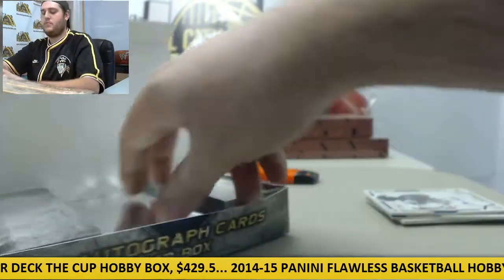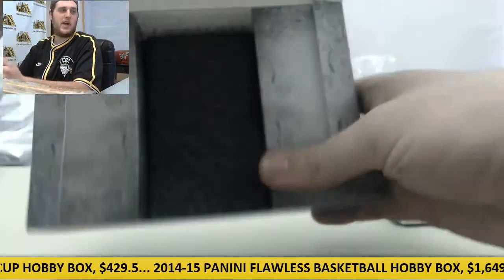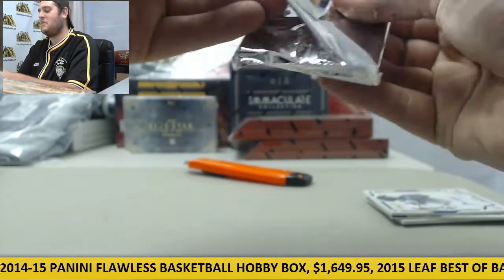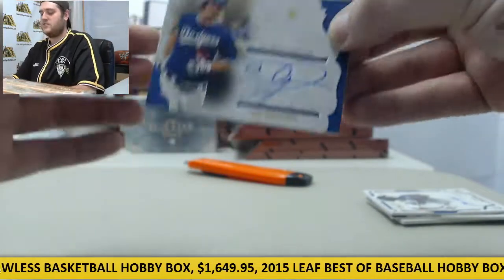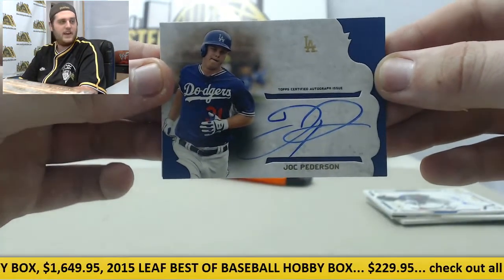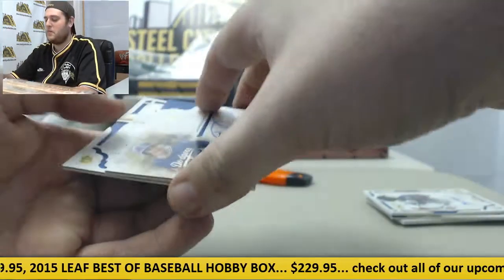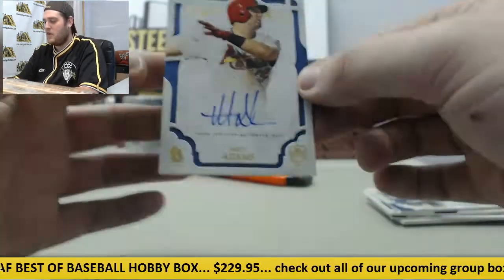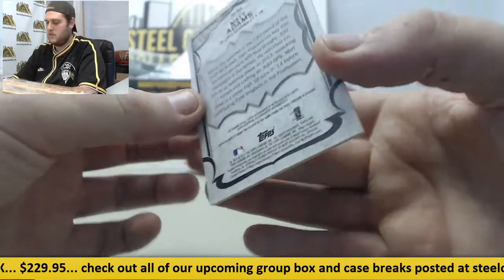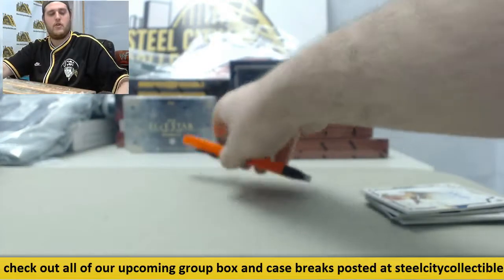Go to box number three. Stick around because we're probably going to have to randomize some cards, and we're definitely going to have to randomize those three jerseys — you don't want to miss that, that's going to be a lot of fun. For the Dodgers, Joc Pederson on the auto — nice young player. And we're going to go to the NL Central, St. Louis Cardinals, Matt Adams on the auto. Matt Adams for the Cardinals.